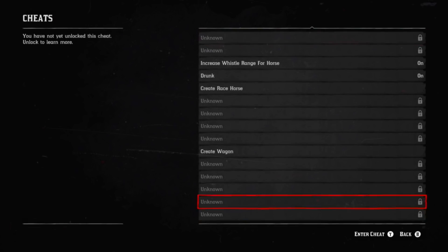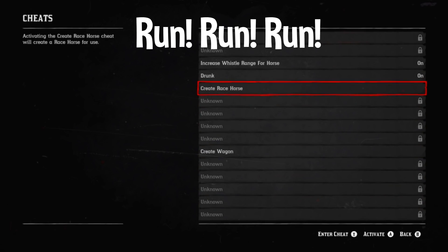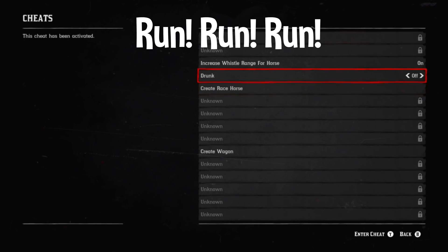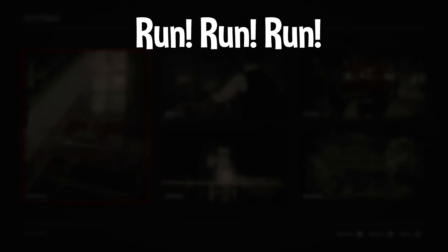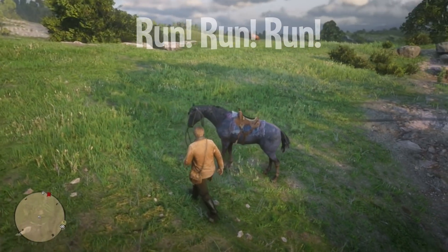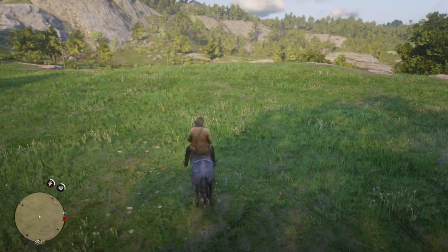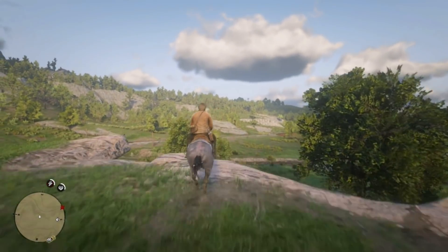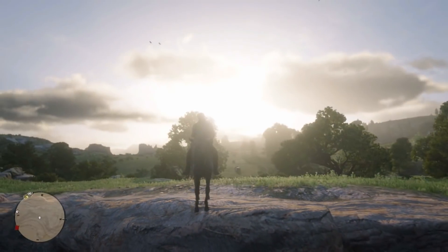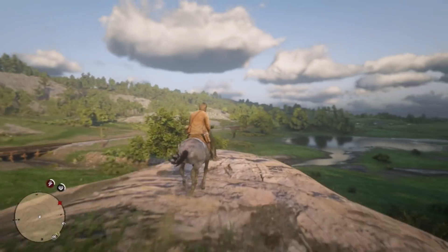The last cheat spawns a racehorse. The code is 'Run! Run! Run!' — capital R's in each 'Run.' It's a checkmark system so select 'Create Racehorse.' The horse spawns and it's a big stocky-looking horse — looks a little mangy but it's fast. The acceleration from zero to sixty is pretty good. It's ugly but I like the ragtag kind of horses.